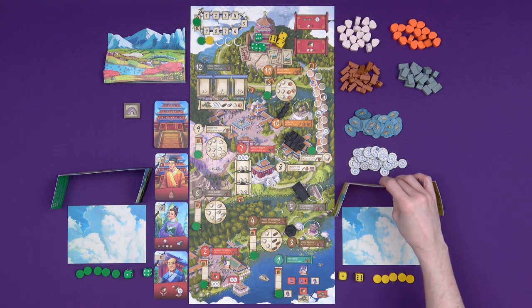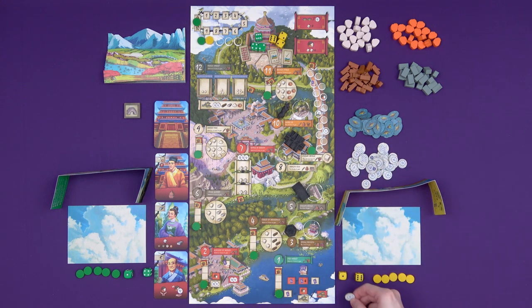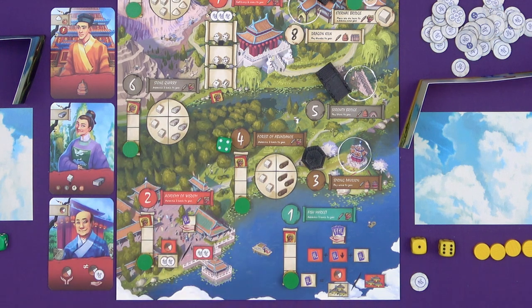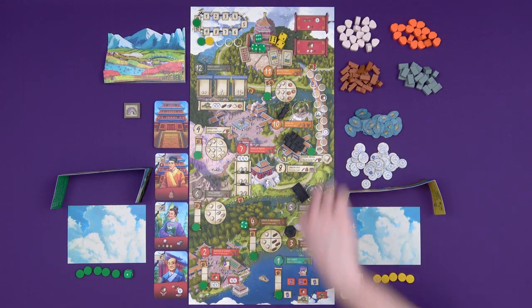Once we've planned, we get rid of our screens and we can spend wisdom - this resource here. Each wisdom can adjust a die up or down by one pip, and two wisdom can be spent to wrap a number around, so you can turn a one into a six or a six into a one if you needed to. So maybe with this four, I really want to go to the forest of abundance. We have the forest of abundance for wood, the stone quarry for stone, the kaolin mine for kaolin, and finally the bronze forge for bronze.